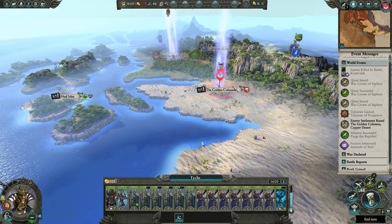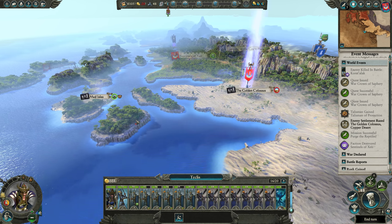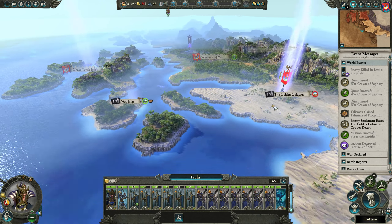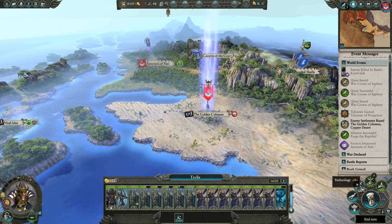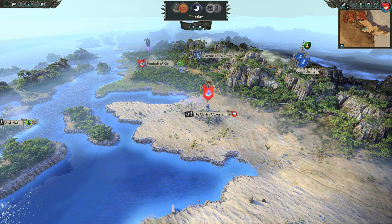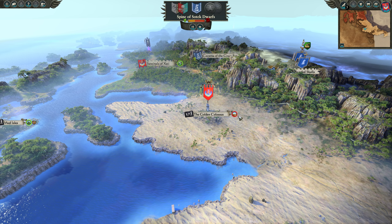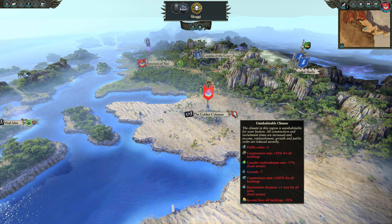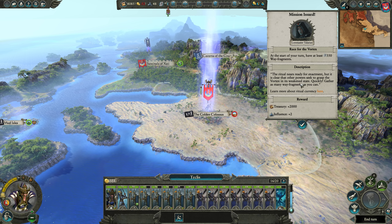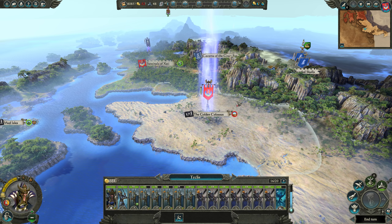We've got plenty of time, so I think I might circle down here and go settle the Mud Isles — we can search it for treasure as well, which will help us complete another mission. We don't want to settle in the desert — you can see the red ring here; settling in a climate that doesn't suit us gives all sorts of negatives that make it more trouble than it's worth.